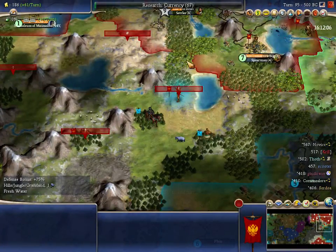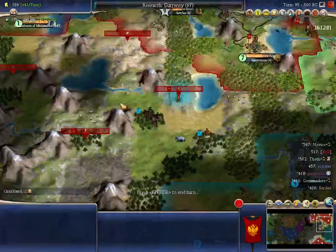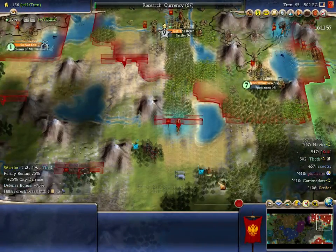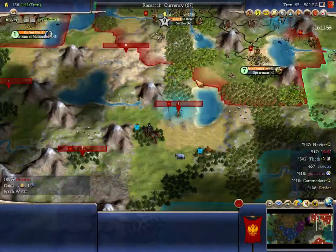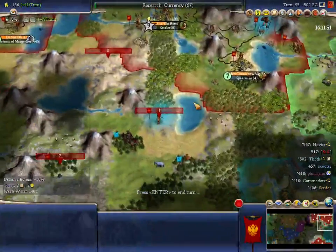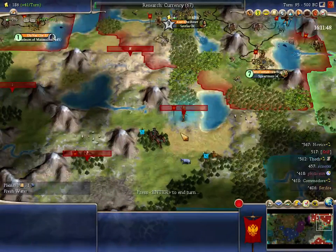Arguably I don't even need the granary in one of these cities — if I've only grown it to size four, what's the point? It takes 22 food to grow to size two no matter what, so I'm only saving 36 food. Well, it's like nine turns longer working the farm and pasture. But I would build the granary later on anyway — I've got forests in place, I can chop them. It only costs me in worker turns, so I can put one forest into a barracks and two forests into the granary. The rest can just build wealth.